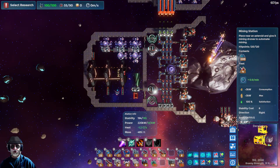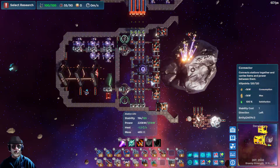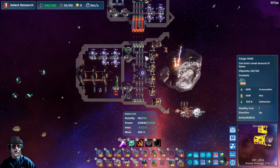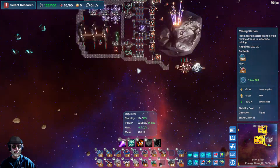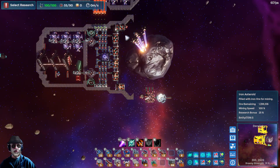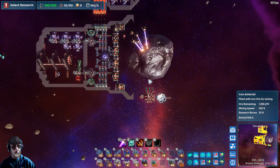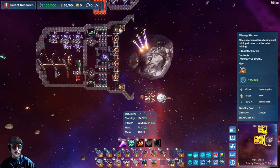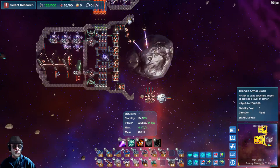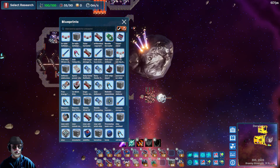Getting back to this: this is a little one, two, three, four, five, six miner station setup that you can move around and plonk on an asteroid. When this depletes you just move it to the next one - you enter it, move it around. It's tricky to land because you've got to make sure it doesn't overlap. When you build it, build it around a mine, otherwise you will not be able to place it because it won't let you.